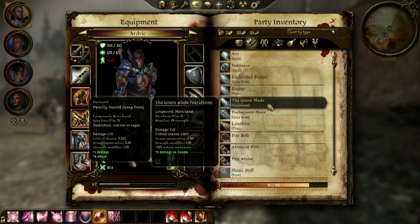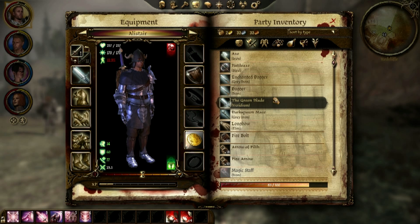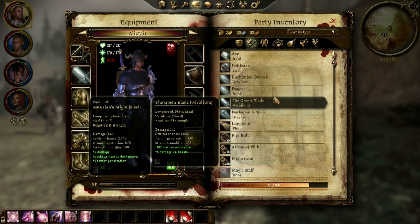Right now with this sword I have equipped, the family sword, I'd be doing 8.7 damage, but I'd be a lot more likely to hit. The damage on the green blade is a good bit higher, requires 19 strength, which I believe I have. What's Alistair's weapon compared to the green blade? His sword actually does more damage — Asturian's Might — weakens darkspawn.